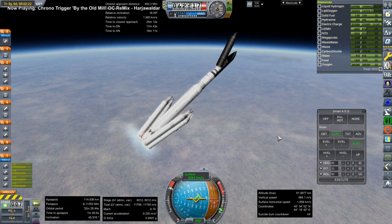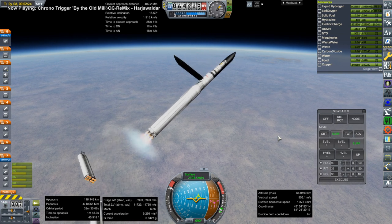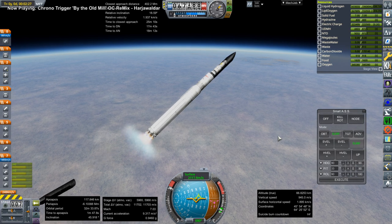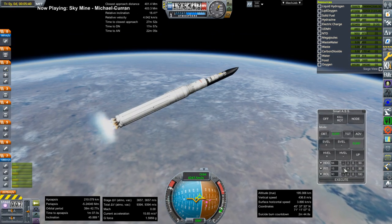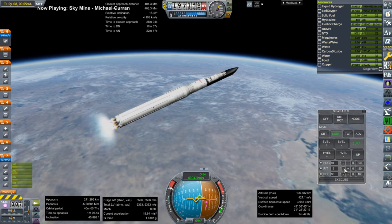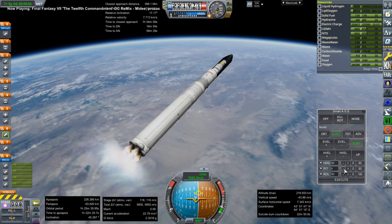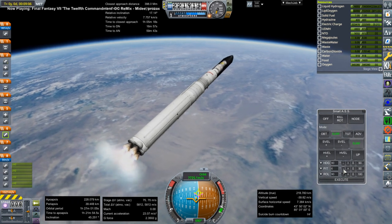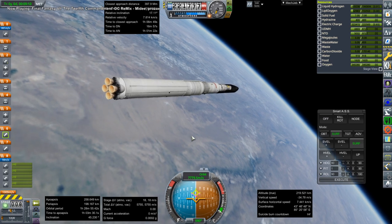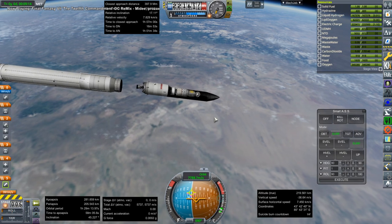We've got a payload fairing that accidentally got staged with the boosters, but it looks like we're okay. We are launching the core of MIR to the moon. I previously made a video about building MIR around the moon, taken from the Solar System Tourism live streams, but here I'll present it in context with the rest of the activities.